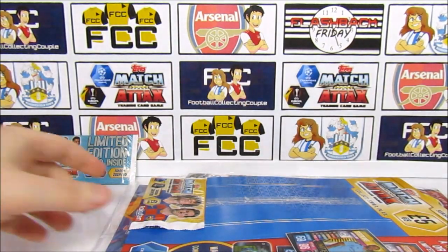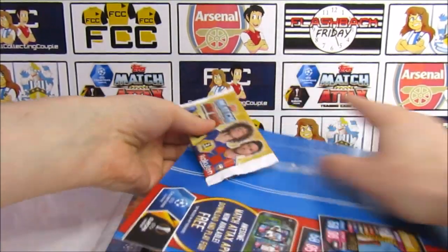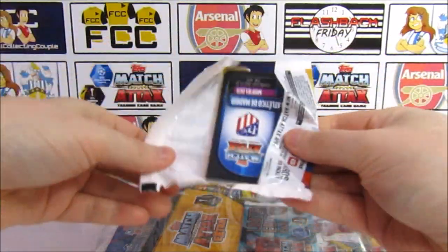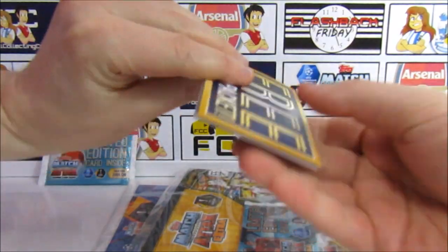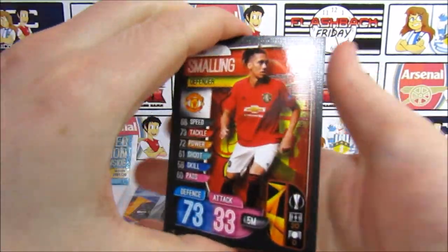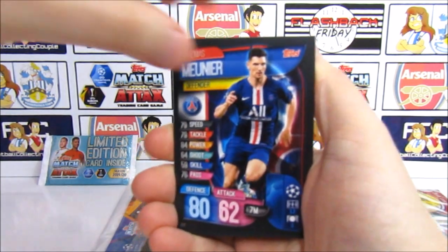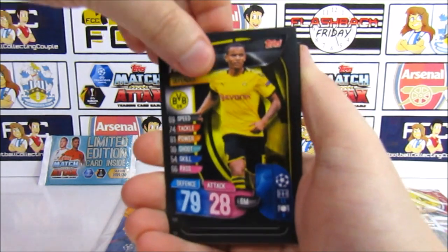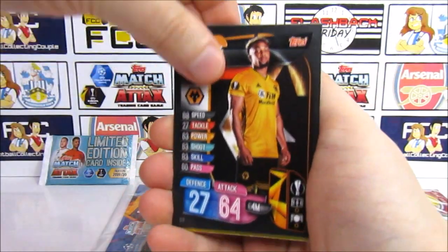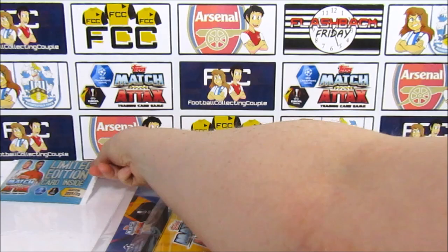Interesting stuff, we find a regular pack in this first multipack. No hundred clubs yet — can it be in here, or will it be with the limited edition? There's another code. We have Smalling, Fernandinho, Munir, Kanté, the Real Madrid badge, then Traoré — and it is a Club Legend Koke! Nice variety — I got two gold inserts!